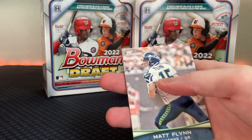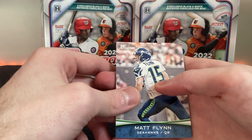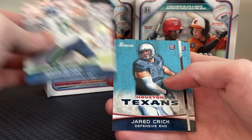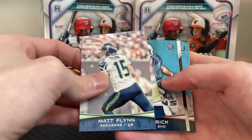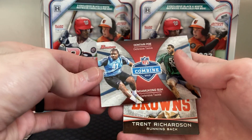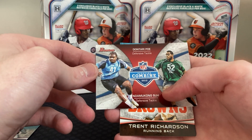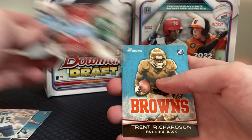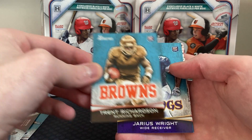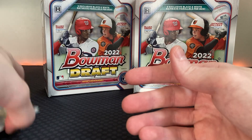There's some players out of 2012 that were decent. Matt Flynn on the Seahawks, when he went crazy that one year when Aaron Rodgers was hurt and then the Seahawks signed him but he didn't do anything. Tony Romo, Jared Crick, Trent Richardson — what a bust — Adamic and Sue, Don Terry Poe, Chiefs and Lions at the time. That's a pretty cool card. Trent Richardson — hilarious.